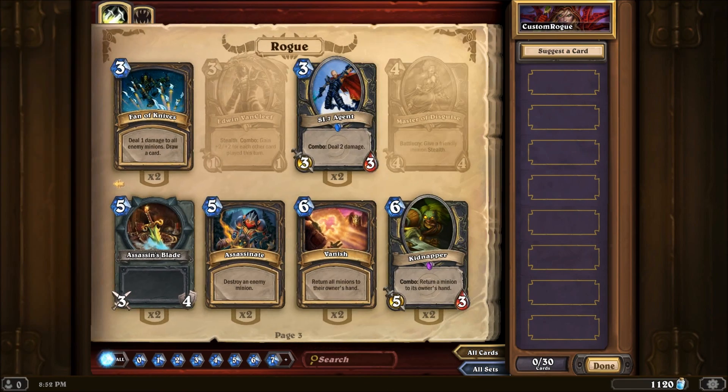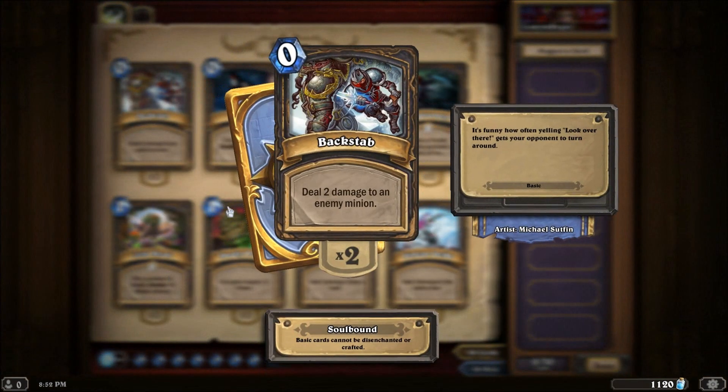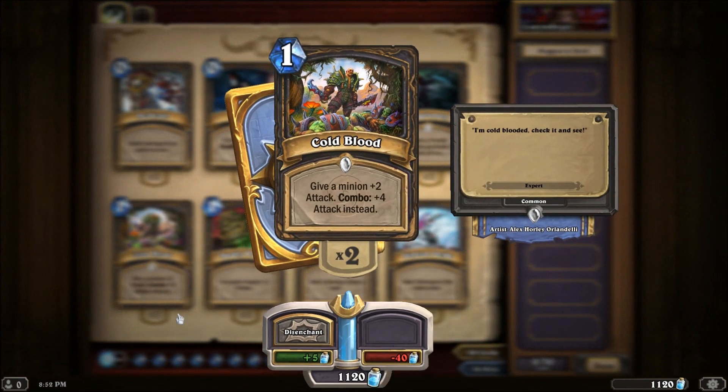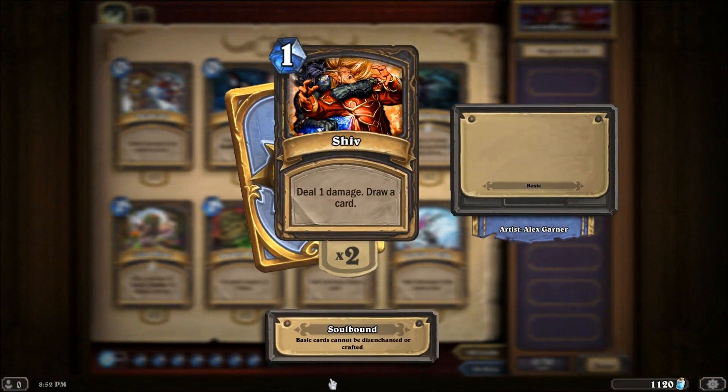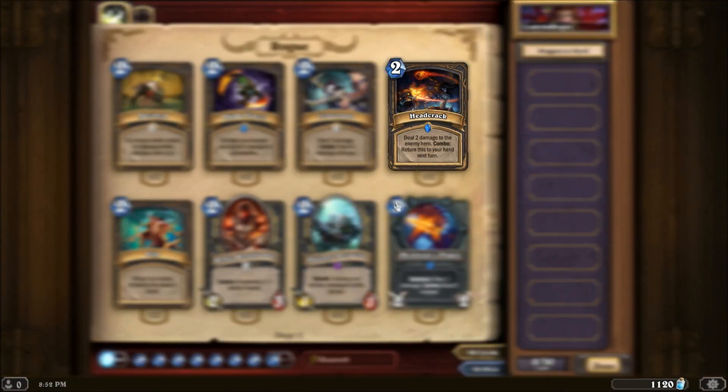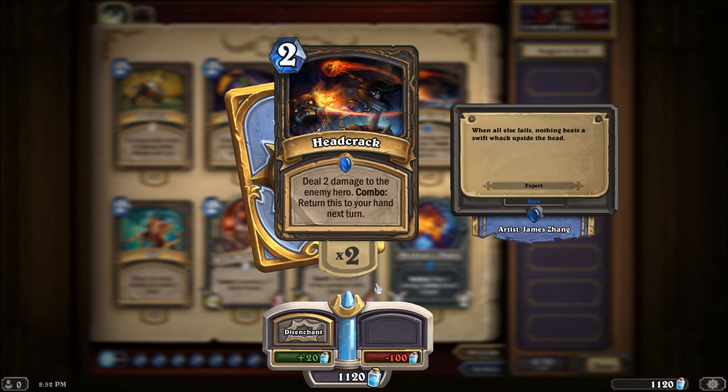In terms of the cards' abilities we're basically looking at a ton of direct damage. We've got Backstab — direct damage to a minion. Cold Blood for direct damage to a minion when comboed. The Shiv that does direct damage plus draws cards. Sinister Strike does direct damage to an enemy hero. Head Crack is actually the focus of the deck I'll be showing you — with spell power and card drawing it's two damage to an enemy hero, and the combo returns the card to your hand next turn.